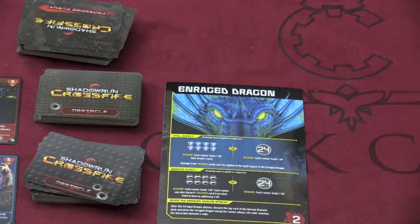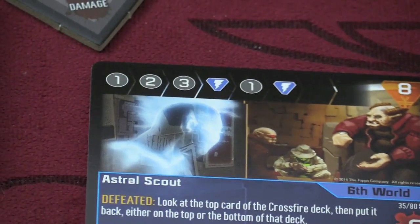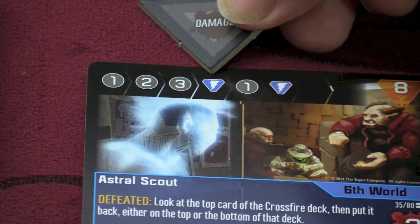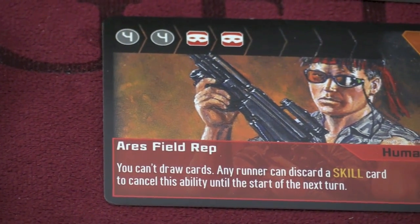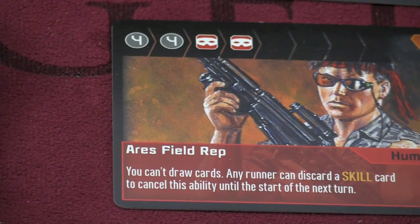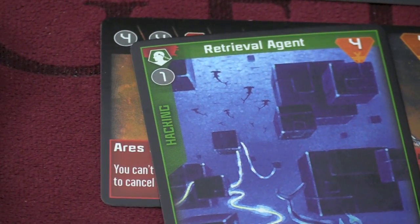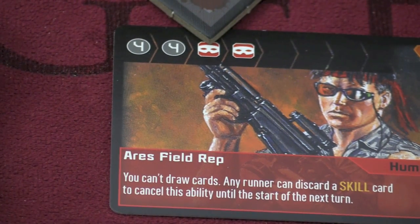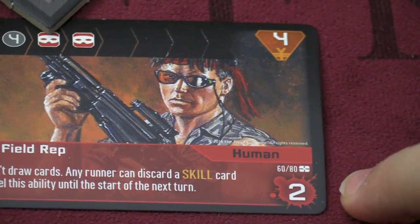You can be fighting an enraged dragon, which is just a gigantic thing. Each obstacle has a little damage marker at the top to track damage. To defeat them, you have to blow through all their levels. This guy needs one damage, then two, then three, then specifically one magic damage, then one damage, then one magic damage. The Ares field representative needs four, four, then a face damage and a face damage. When you do combination damages, they can be any combo — but at certain levels you have to use specific types of damage, and you have to do them in order.